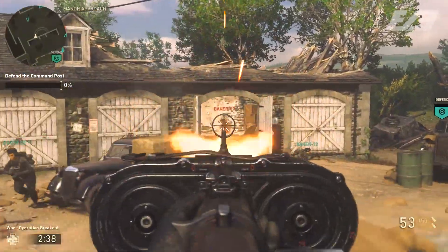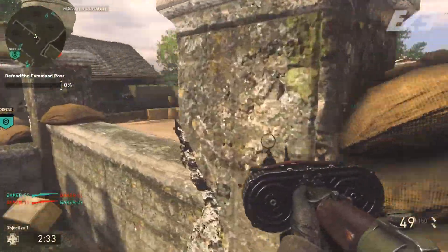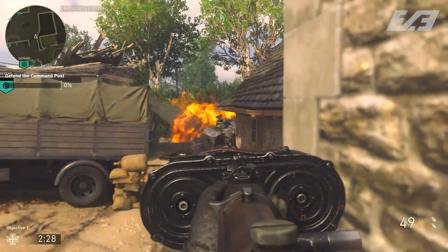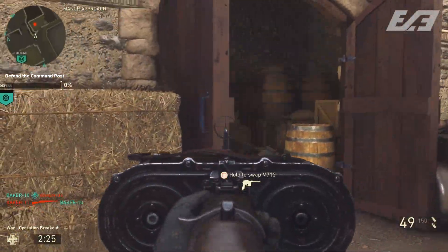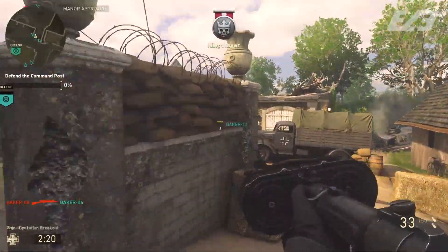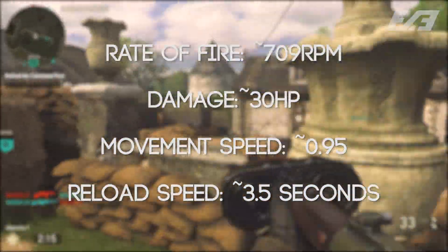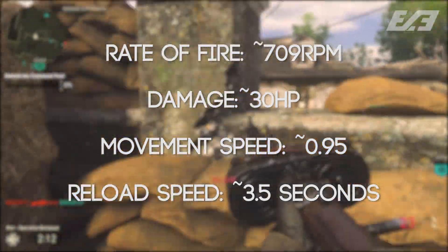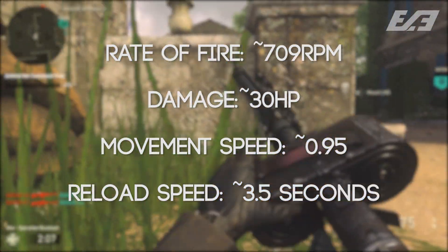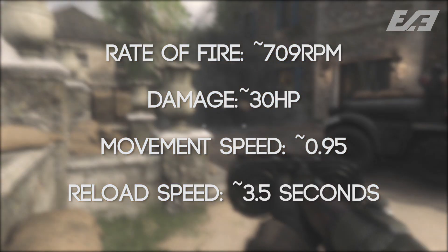The big thing I found with the MG15 — what made it awesome — was the rate of fire. It was above everything you'd really find in a standard LMG: controllable and manageable, but still above the fire rates of a lot of assault rifles and other weapons in the game. The standard rate of fire I found was right around 709 RPM, which is again above some of the other weapons we've showcased. Some SMGs like the MP40 and M1928 have higher fire rates, but SMGs are more close-quarters by design.